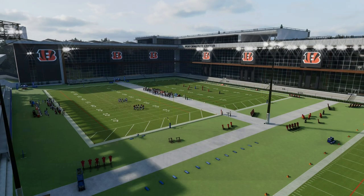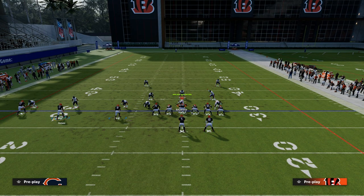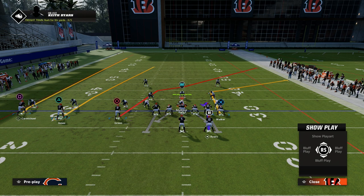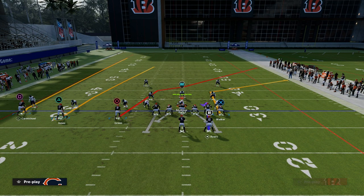The play we're looking at today is trips tight end verticals. This is such a good passing concept this year, and there are ways to make it even better with the right route combo. We really want to build around the middle trips receiver — Julio Jones right here — he is the key to the entire play, the guy that makes everything go.